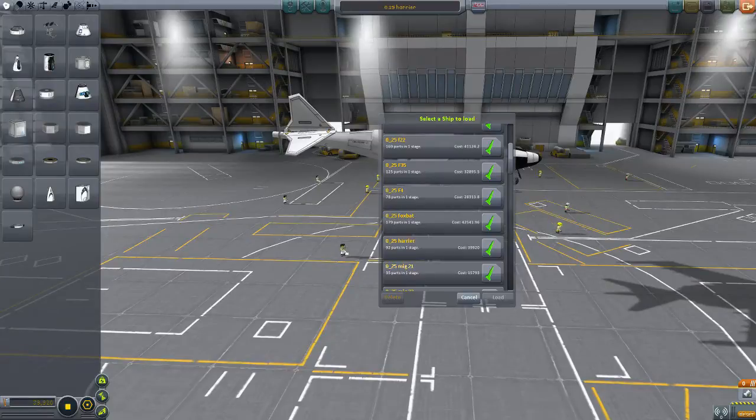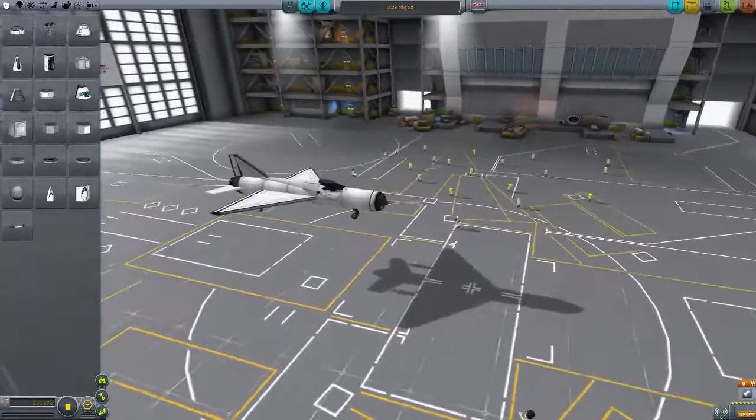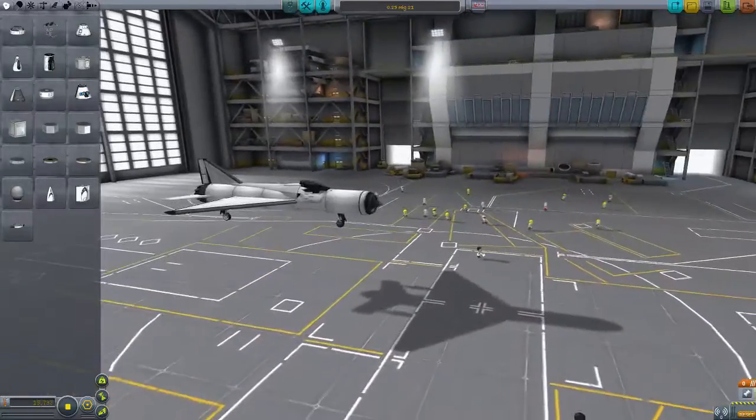And then we go back to a Russian plane, the MiG-21. A very simple plane to build, but it's a very simple-looking plane in real life — so what can you do about it?